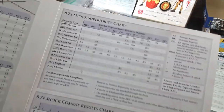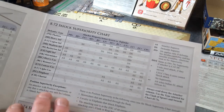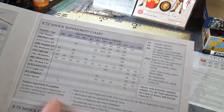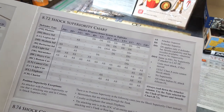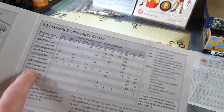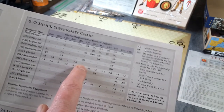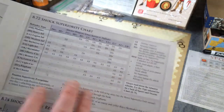Step two: go to the Shock Superiority Chart. Check whether the attacker or defender has superiority — either in position or tactical weapon system. Position superiority applies if attacking from flank or rear, giving automatic superiority to the attacker. That's not the case here — both Velites are attacking from the front against an opponent facing them, so no position superiority. Looking at weapon types: defender is light infantry, attacker is light infantry. The dash result means there's no advantage and no superiority to either side.